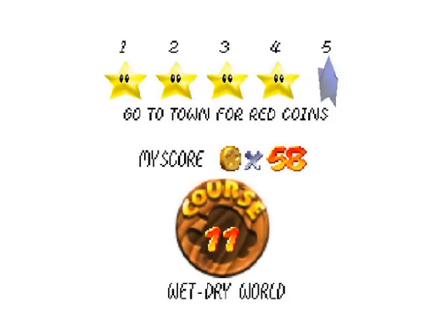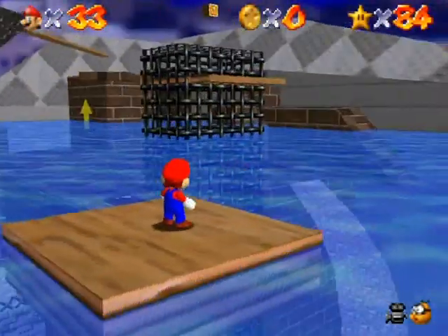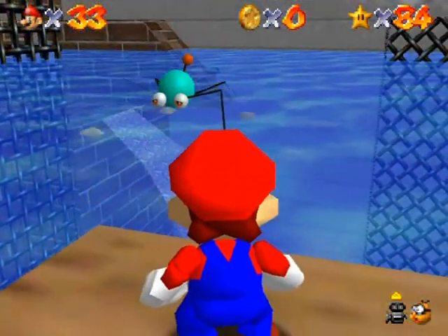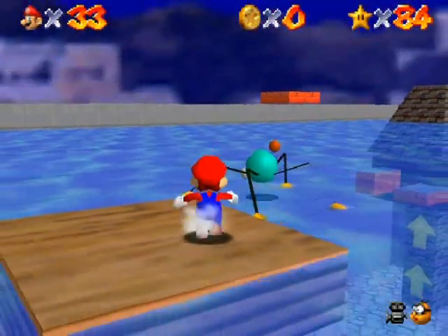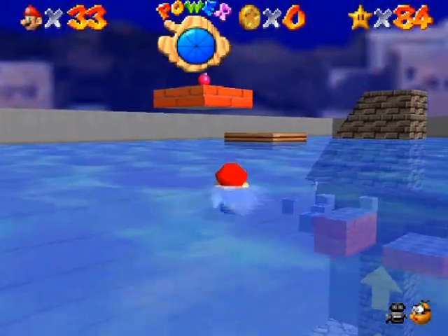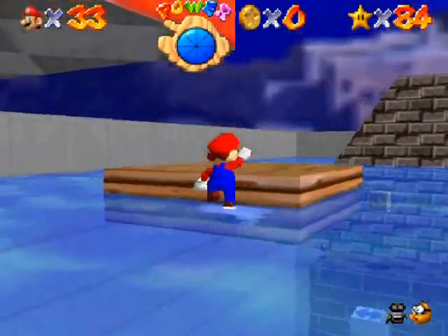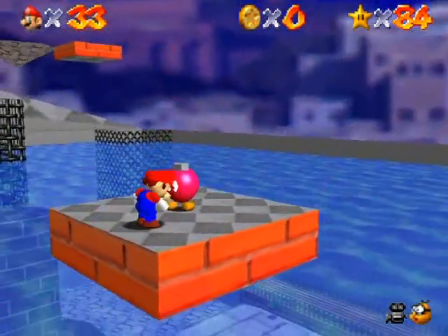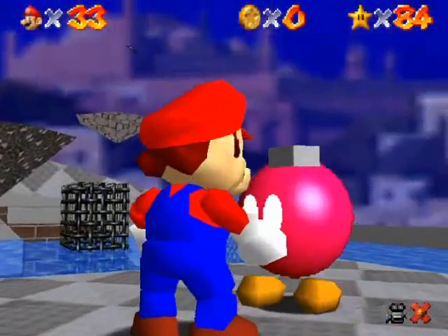The reason why I need to do this is because this star — Go to Town for Red Coins — requires me to activate the cannon. As you can tell, the water level is now at its highest spot. Actually, it's higher than what you could achieve with that switch there. The reason why you want to do that is because this pink Bob-omb here cannot be accessed unless the water is at this height, and you can't do it while you're in the level alone. You have to actually enter the level like this at its highest point in order to raise the water level to this point.